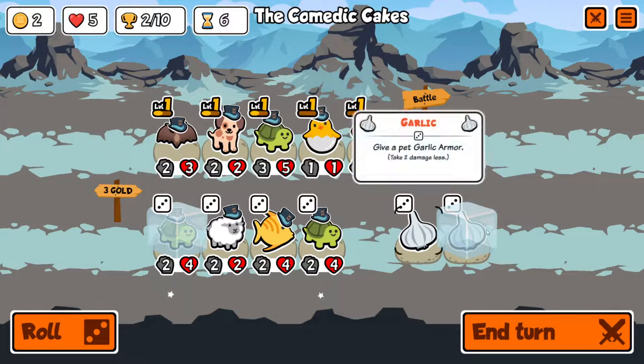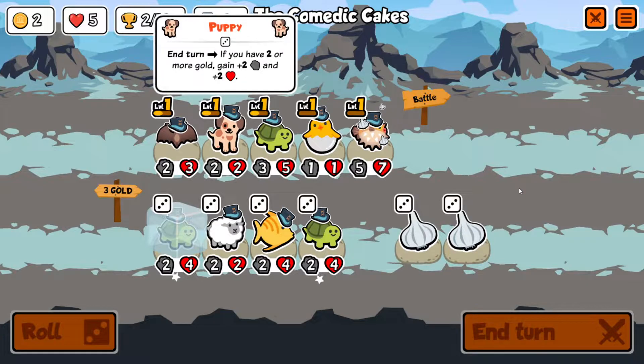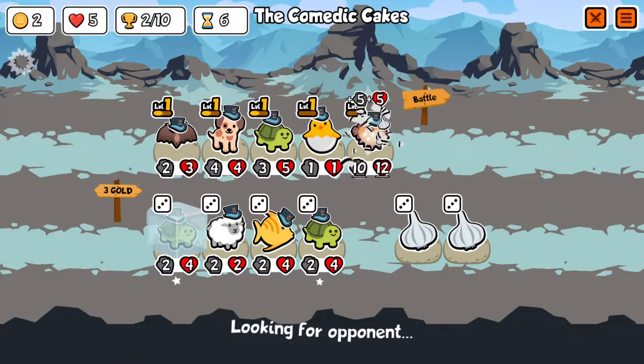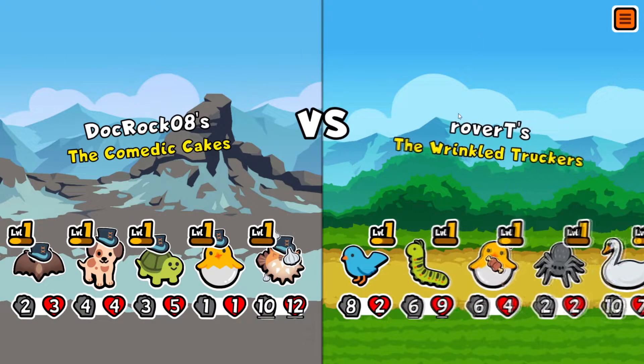We like picking up a pill would be pretty good, especially if we get the turtle to level two — or even keeping it and running a high-level turtle and amoeba build. Let's end the turn. The puppy is now scaling; it might be a little late but we're going to play it out. We have some leeway with our lives.